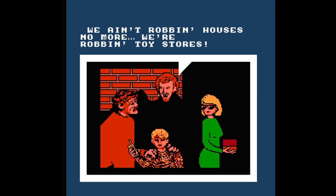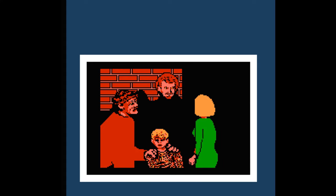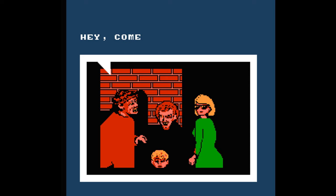You'll get a cutscene where Harry and Marv capture Kevin and reveal their plan to steal all the cash from the toy store that night, while Kevin records this with his Talkboy. Kevin taps a woman in the back, prompting her to punch Marv in the face — and it gives Kevin a chance to escape, and the Central Park stage begins.